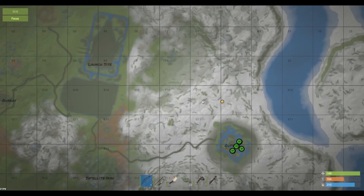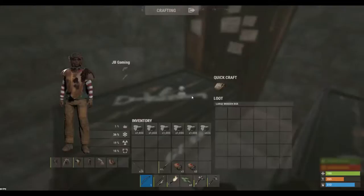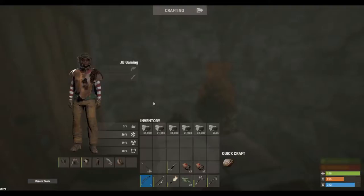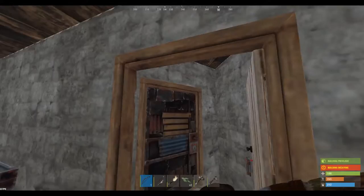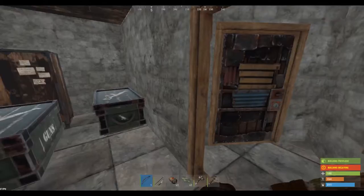This is a no-decay server. This video is going to focus on trying to get scrap and use this little forwarding base for that purpose. Right now there's not much in here, so we'll get started. There's just a little wooden door on a one-by-two with a little triangle, and I've got some stone on me — I'll show you why shortly.